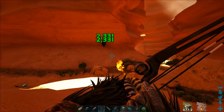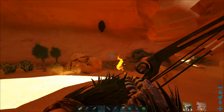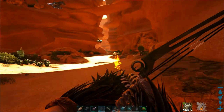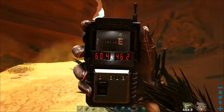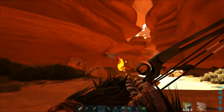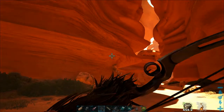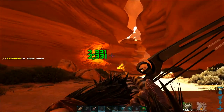But before you can feed the Queen Bee you have to get her to leave the beehive. One way to do this is by using the fire arrows. You can also use other means like attacking it with a creature, but generally it is better to do it from distance as the Queen Bee can be accidentally harmed or even killed at melee range. Also if your creature gets stung by the bees you will get dismounted.